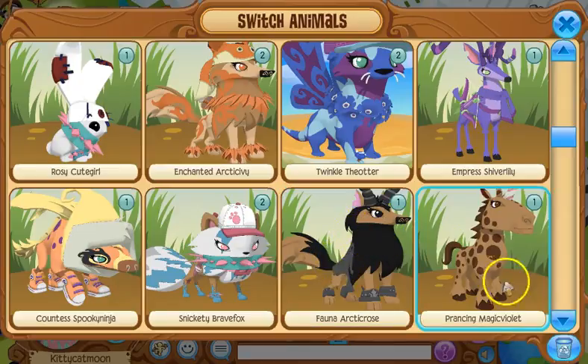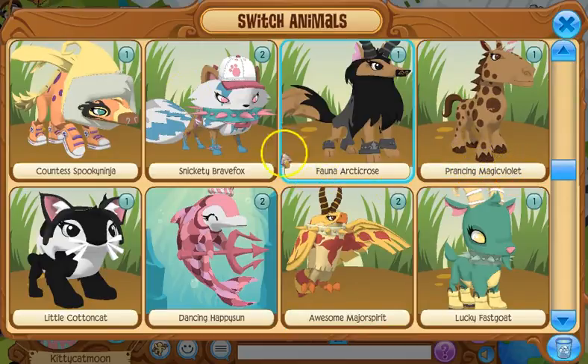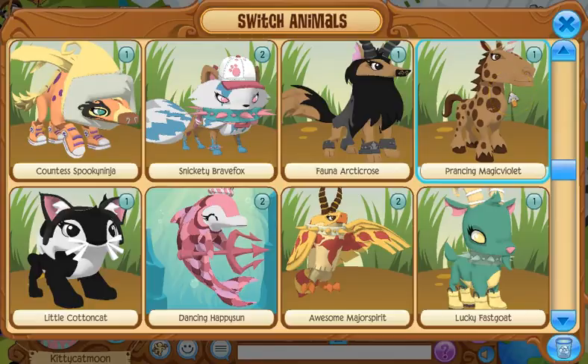The black item was hard to get but easier than the black long, and I don't even have a black long yet. This is my horse, Prancing Magic Violet. Someone gave me this idea, so thank you to that person.